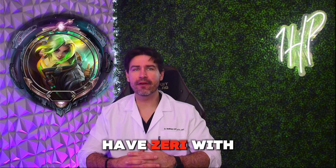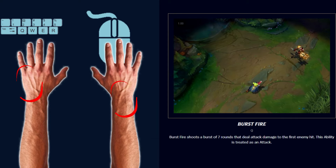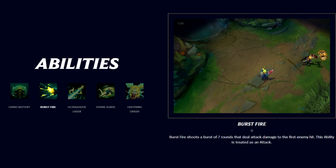Coming in at number 2, we have Zeri with her Q, Burst Fire. The main pain area reported was the left pinky and the right wrist. This ability functions similarly to a basic attack, meaning it's used very frequently. Players mentioned that the constant spamming and wrist movement caused strain on not just the fingers and wrist, but also the entire hand.